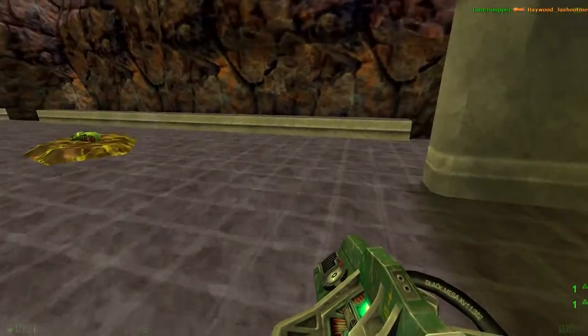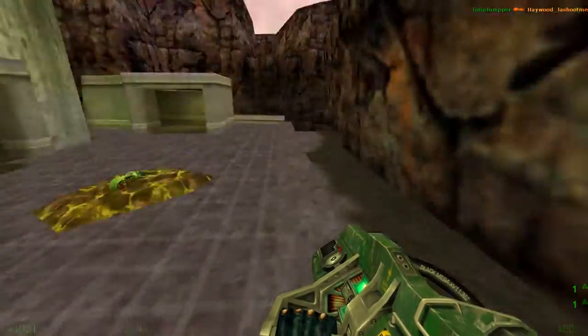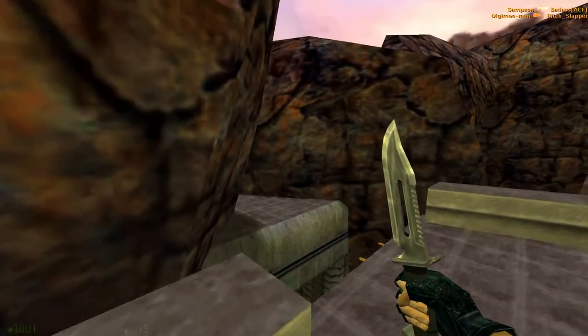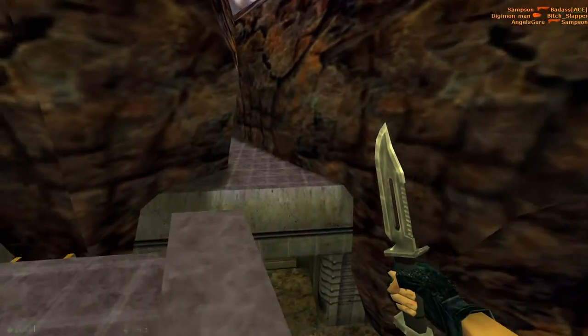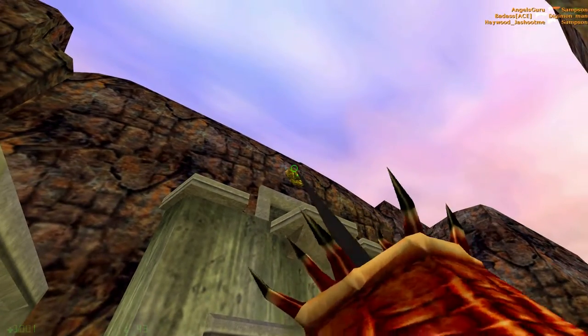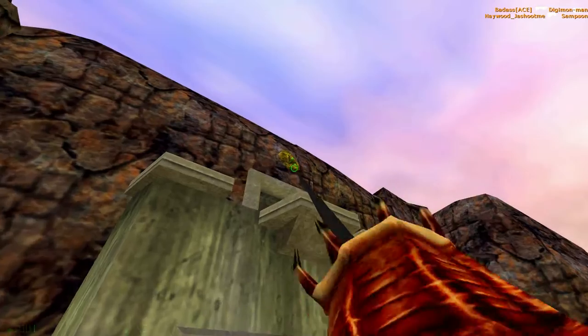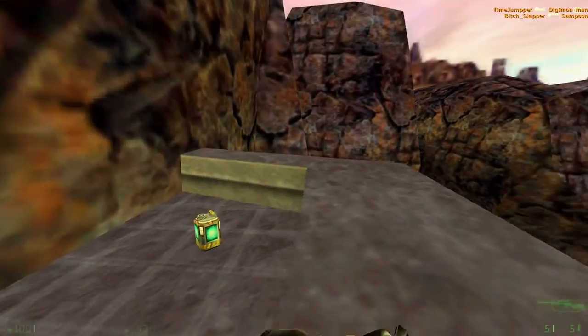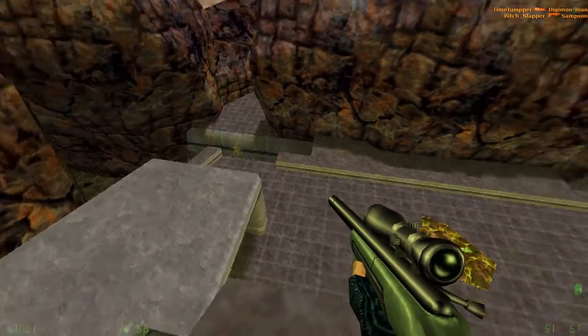Again, this is a great spot. There are the little interior areas I was bringing up earlier — you can jump to them from here. If you have the barnacle, you can get up to the top here and get the sniper. Obviously this is a great sniper map, and if you can move around carefully on these little ledges, you've got it in the bag.